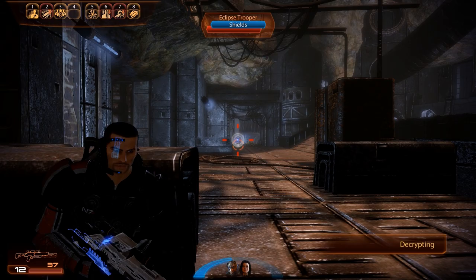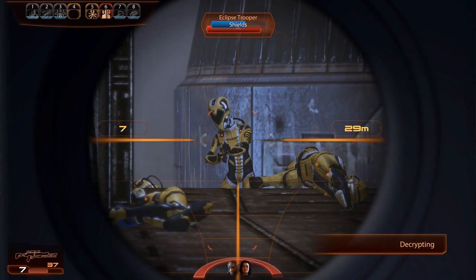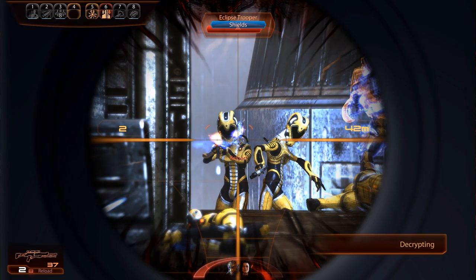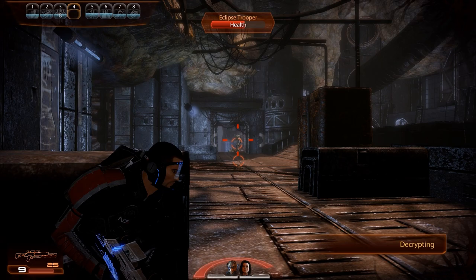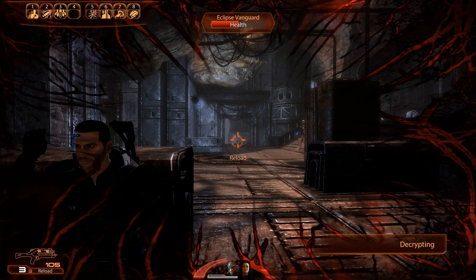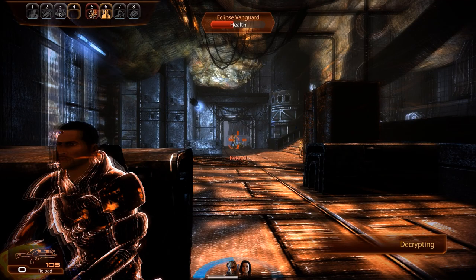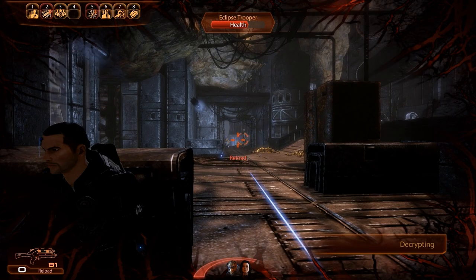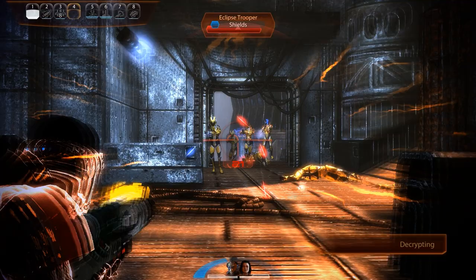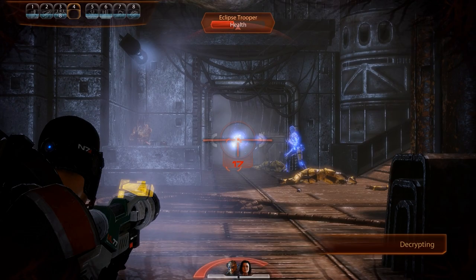Enemy-wise we're fighting the usual — just troopers and vanguards with one high-level enemy at the end, but all in all nothing too dangerous. The next set of troopers marks the beginning of wave two, and having them come in from the exact same direction is convenient. The doorway works as a nice choke point, and the sniper rifle gives us a solid advantage at range. Miranda might not be too accurate with her SMG over this range while Garrus is serviceable with both the assault rifle and sniper rifle.